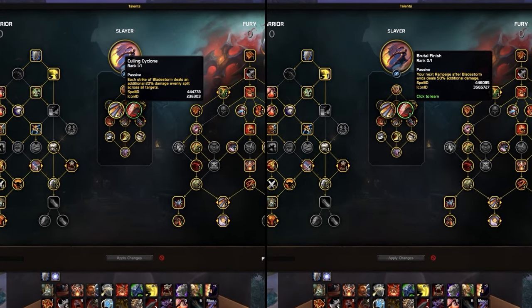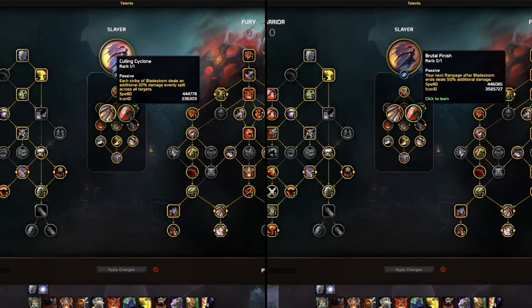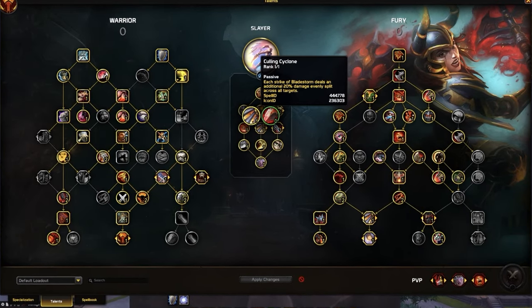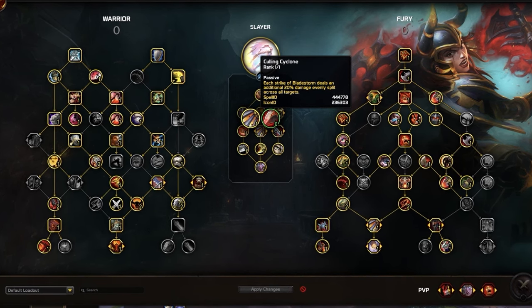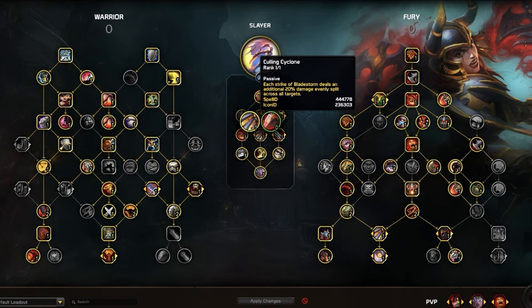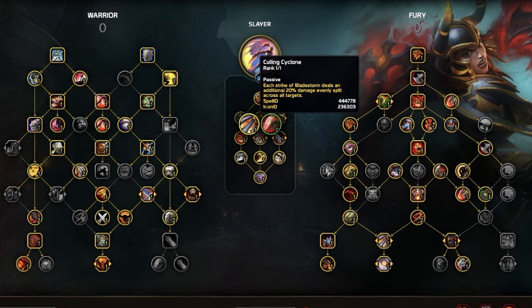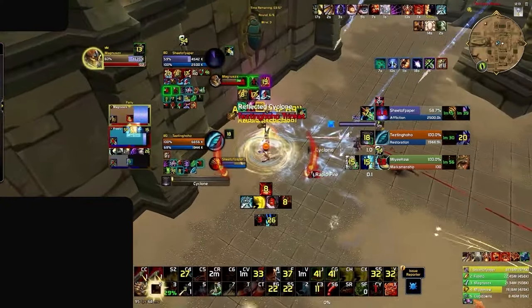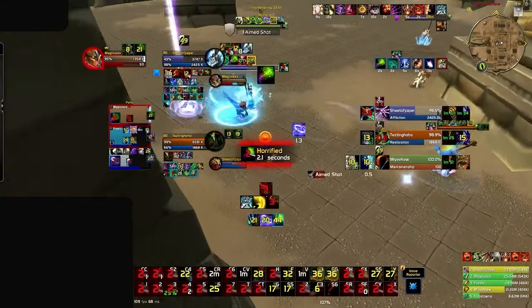Coming back up in the tree, we have Overwhelming Blades, which grants you a damage modifier on targets based on the amount of hits they received from Bladestorm. This becomes buffed by your constant flow of Sudden Death procs for more Strikes. Down below, we have a choice node: Culling Cyclone or Brutal Finish. Although Brutal Finish seems promising to buff your damage from your primary spender Rampage, it totally gets outshined by Culling Cyclone for more added damage coming out of Bladestorm. Having two two-handers makes Bladestorm stronger than it is for Arms, and with this talent buffing its damage by a percentage, a single Bladestorm can generate a ton of pressure — especially for single target burst.